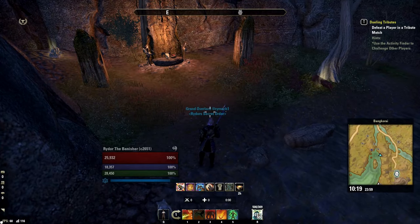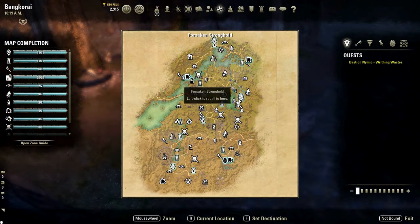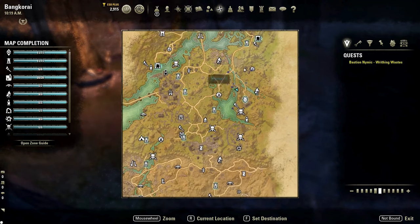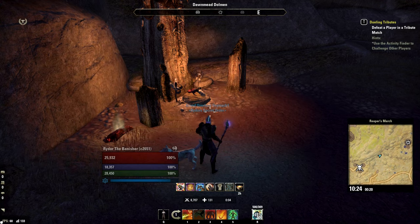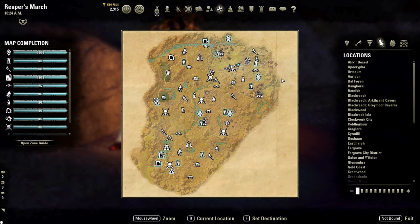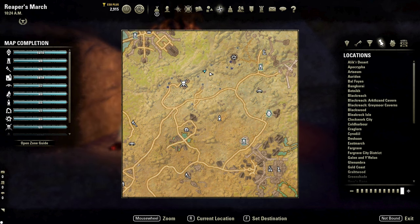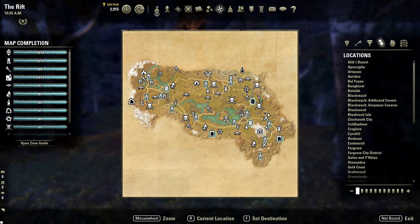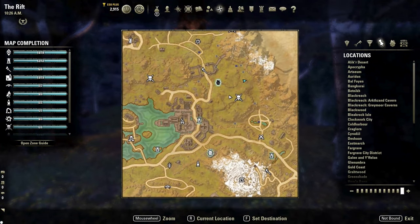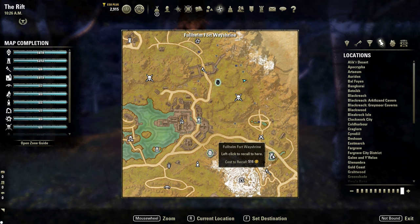There are three Werewolf shrines where you can bite other players or be bitten to turn into a Werewolf. One is in the zone Bankerai, shown here on your map. The next shrine, and in my opinion the easiest one to get to, is in the zone of Reaper's March, shown here on your map — you've probably ran past this shrine every time you go to do the ward survey right next to it. The third shrine is in the zone of the Rift, shown here on your map, and you might have ran past it on your way to the nearby jewelry survey.